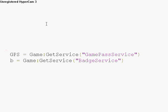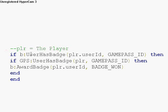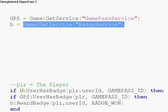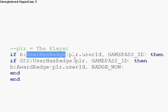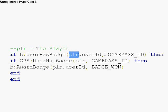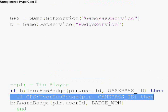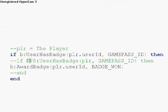Once you call the services, you can reference them later on. So then B.UserHasBadge — if the user has the badge — takes player.UserId and the game pass ID. So it checks if they own this game pass ID, which you can make a variable and set it to the ID number. This is the game pass service version as well, so it's just calling that. They essentially do the same thing, but UserHasBadge has been around longer, and I use that more often.